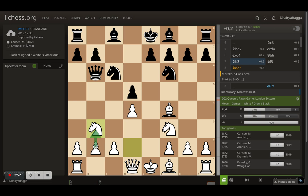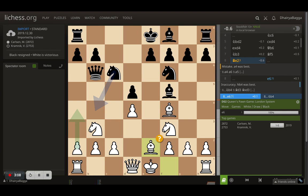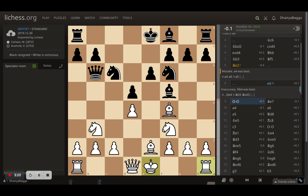Here comes queen to b6 by Kramnik, and Magnus plays knight to b3 instead of playing b3 pawn forward, because if b3 is played you lose control of this diagonal and suddenly the bishop is eyeing it. Kramnik plays bishop to e2, developing the bishop. Magnus plays bishop to e6 with the idea of castling on the kingside. Pawn to e6 by Kramnik trying to develop the bishop, and Magnus castles. Kramnik plays bishop to e7 — if it goes to b4 then a simple pawn forward would complete the triangle and push the bishop.